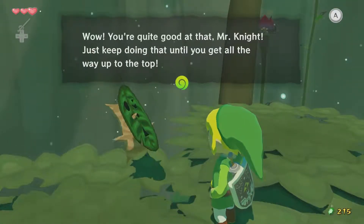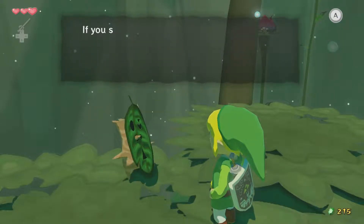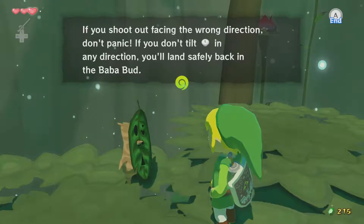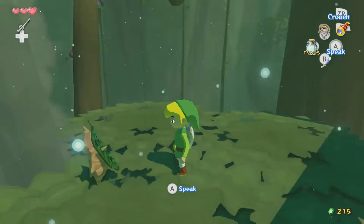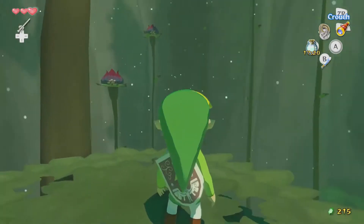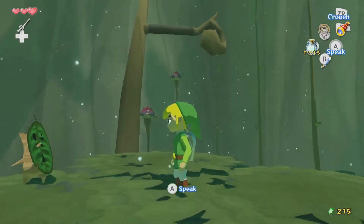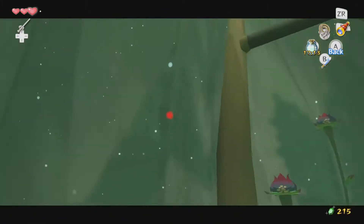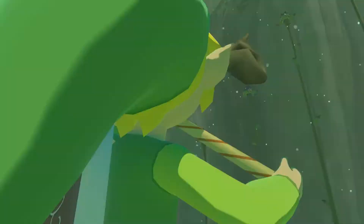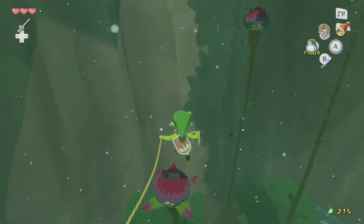Just keep doing that until you get all the way up to the top. If you shoot out facing the wrong direction, don't panic. If you don't tilt L in any direction, you'll land safely back in the Baba Bud. Where is the next one? How do I get to the next one? I feel like that leaf is right above me. I hear a magical item anyway.